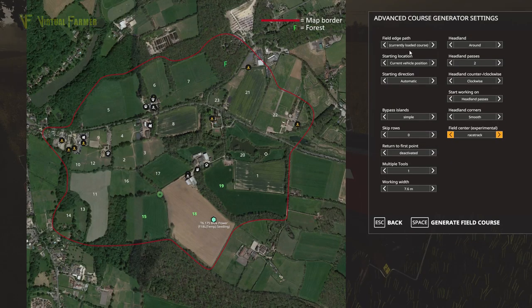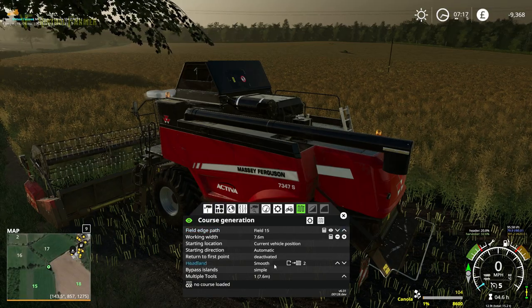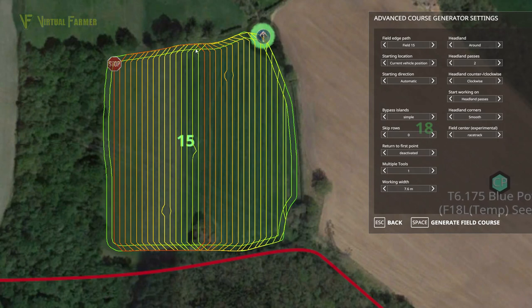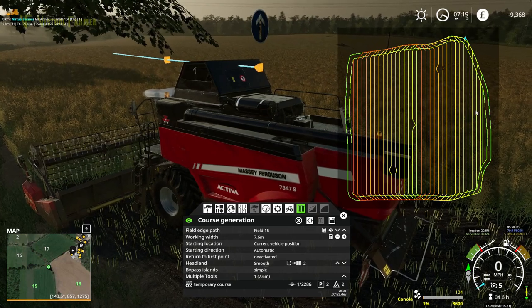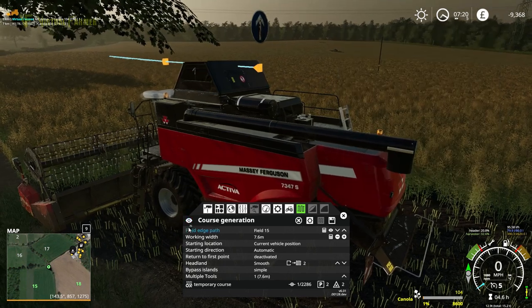We need to clear the current course and select the field. Let's try field 15 racetrack - generate the course, and there we go. You can see on this screen how this runs. It's sort of divided the field into two halves. I'm really intrigued to see how this works. It starts off and works this way, but whether it does more than one cut into the middle of the field, I don't know - I'm intrigued to find out.